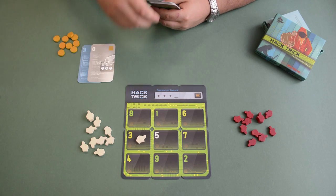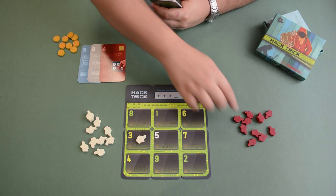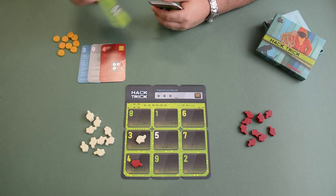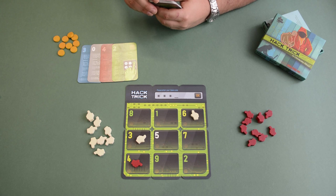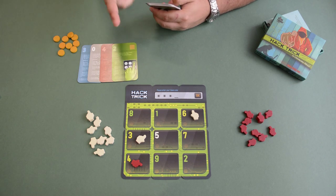White plays a zero and marks it. Red plays a four and marks it. White plays a two and marks it. It is simple as that — a very simple mechanic and we only need to remember three little things.